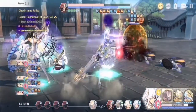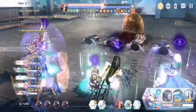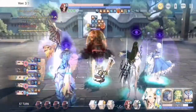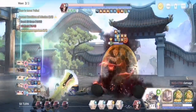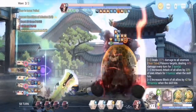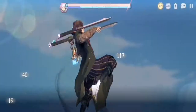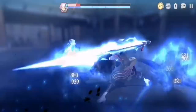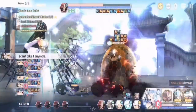Normal attacks don't do that much, and he also gives you Blind, which typically makes you miss attacks. Use Lepin skill 2 when a team member dies to revive and heal, or use Lepin skill 2 when your health is critical, especially for Lepin herself. Because you only have one reviver in this team, you need to make sure she survives at least up to half of Mahar's life.